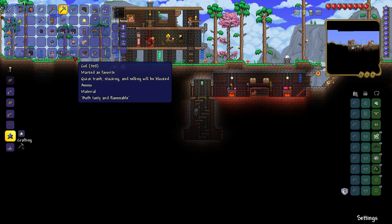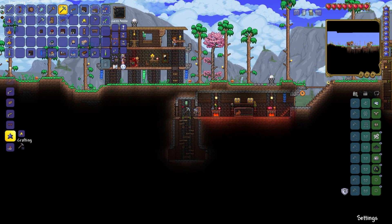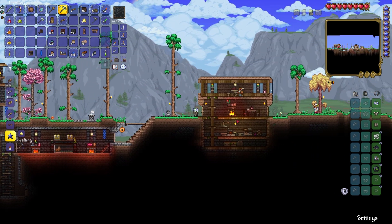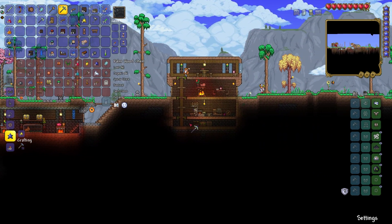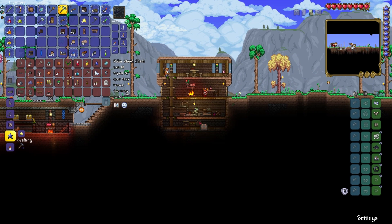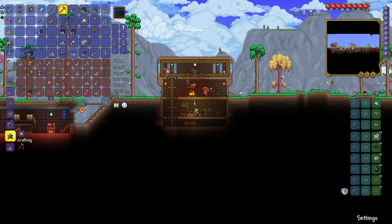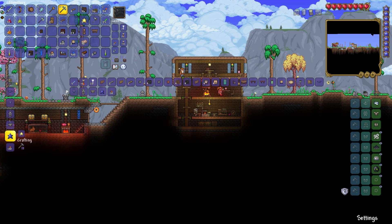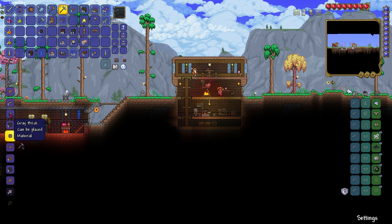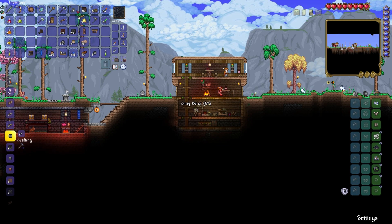I try not to clutter my inventory with stuff I'm not going to use, and then I don't clutter it with the things I am going to use — which is not great. Let's grab all of this rock. I'd like to make grey brick please. That should be enough.